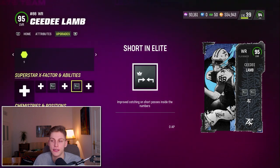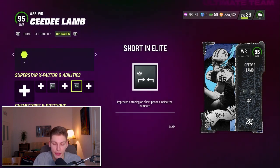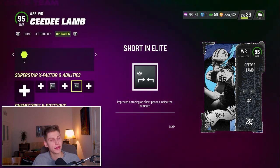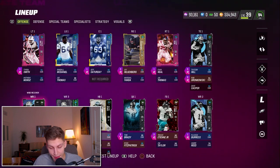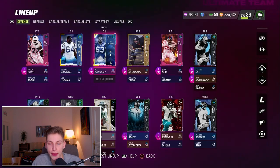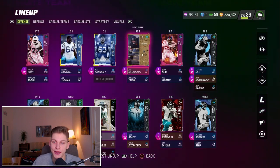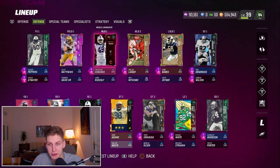Short Out Elite and Short In Elite on CeeDee Lamb as well. Short In Elite gives perfect cuts on any single route inside the numbers from zero to ten yards to the line of scrimmage — it's a good man coverage beating ability. Then Jeff Saturday has one AP Secure Protector, Edge Threat on the tackles, and Post Up on Jay Hilgenberg for zero AP. Jay Hilgenberg also comes with the season pass — great card, can't recommend it highly enough.